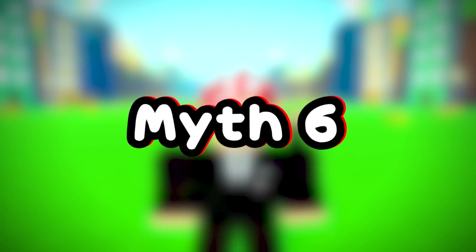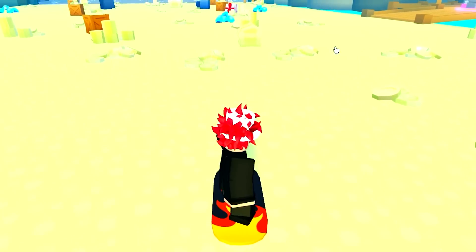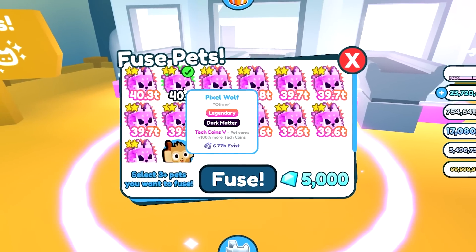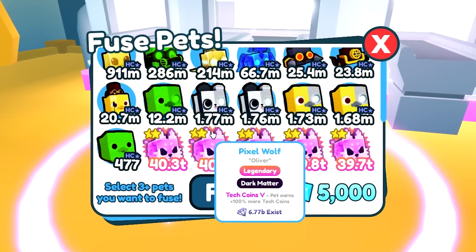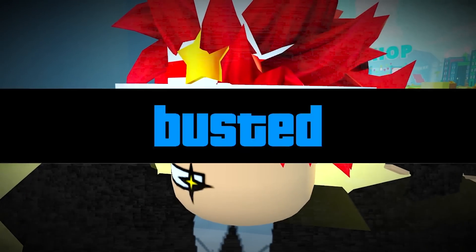Myth number six: fuse regular pets with hardcore pets. We're gonna go test it out at the beach — here's a regular world pet and here are the hardcore pets. You cannot fuse these two. That's good because you don't want people abusing glitches. Myth is busted.